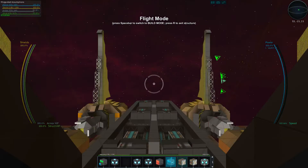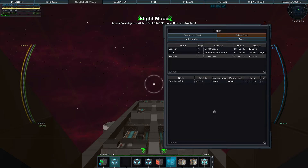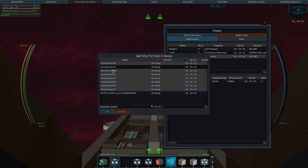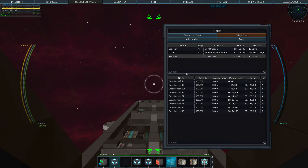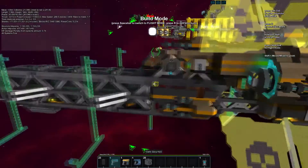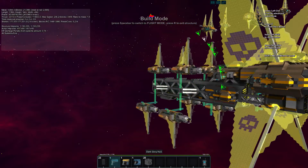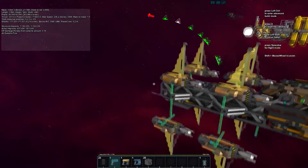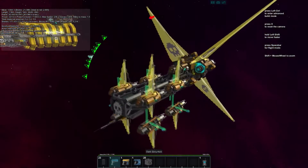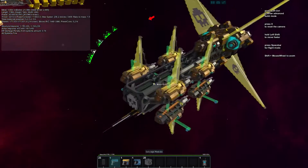We can hop into flight mode and launch the drones so that we can add those to the fleet as well. Now we can order a carrier recall and they should all return to their designated spots. Check that out — we've got all of our drones now in the fleet. We can tell the fleet to mine a sector or whatever.